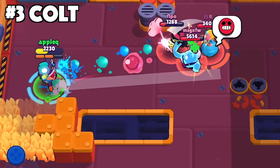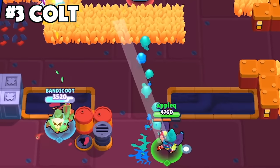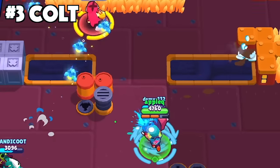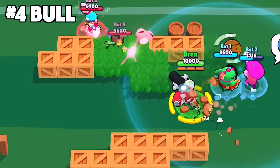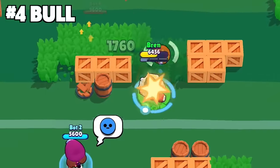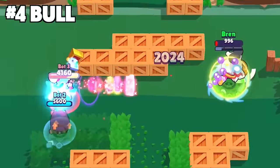For Colt, save your super to use after you run out of ammo to finish off the enemies. Since the animation takes longer for the super to finish compared to his main attack, in case you miss your super it's going to take a while until you can redirect your shots onto the enemy. For Bull, make sure you have ammo before charging onto the enemies — you won't be reloading mid-charge and you want as much ammo as possible to burst down the enemy in time.